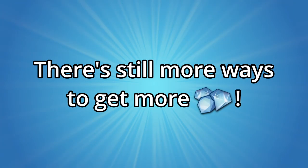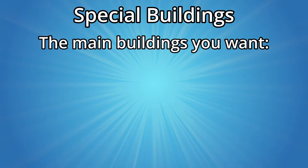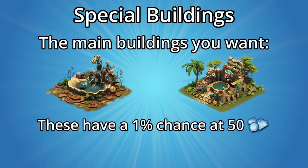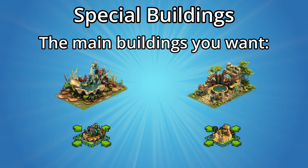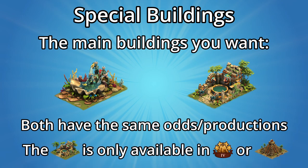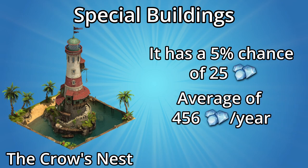You can also get diamonds from buildings in your city. The main buildings for diamond farmers are the wishing well and fountain of youth. Both provide a 1% chance at 50 diamonds, averaging 181.5 diamonds per year from each. They can also be shrunk to two-thirds of their original size using shrink hits, with no difference in odds between them. The crow's nest from the summer event has a 5% chance at giving you 25 diamonds, averaging 456 diamonds per year — but it's much bigger and actually less efficient than a wishing well in terms of diamonds per tile.